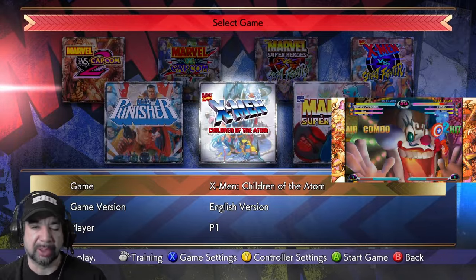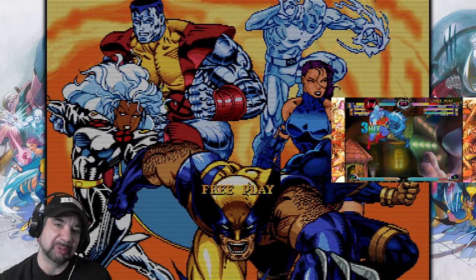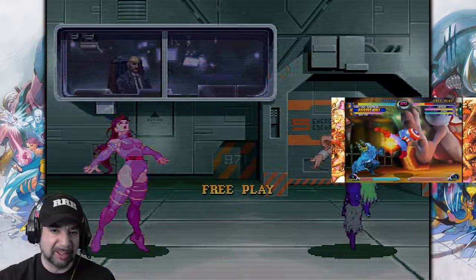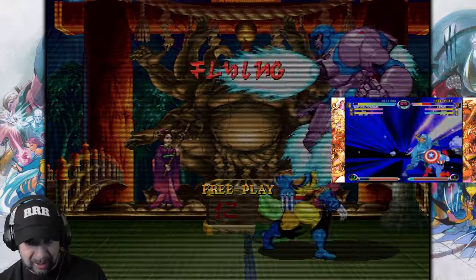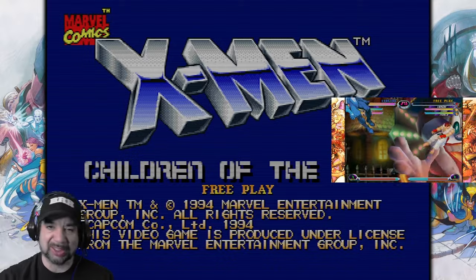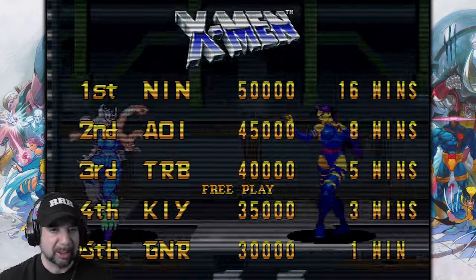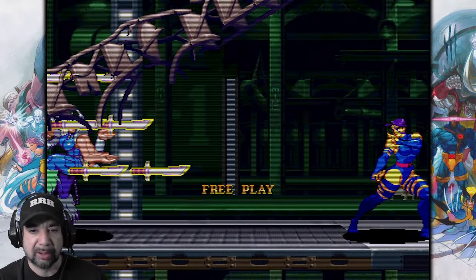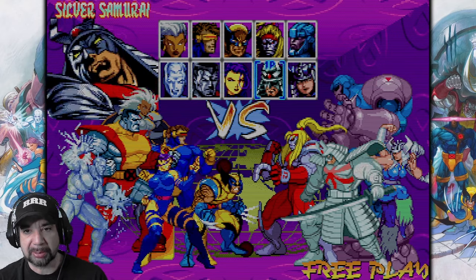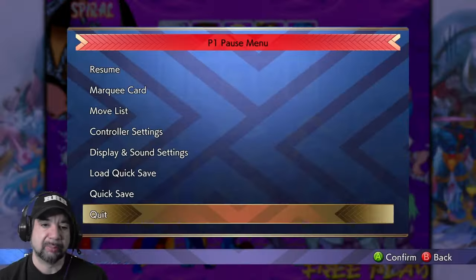Let's check out Children of the Atom first. Most people come and play online since it came out and I've streamed it a little. People always comment on the splash screens — just like walking by an arcade, the awesome splash screen comes up with the X-Men and villains before going into gameplay. It's a great starting point for the series, though it's the hardest of the collection to play — a little slower with different gameplay. Cool classic cast: Storm, Cyclops, Wolverine, Psylocke, Colossus, Iceman, and some great villains like the Sentinel, Silver Samurai, and Spiral.